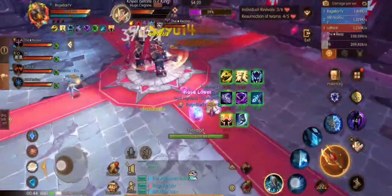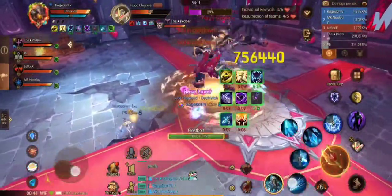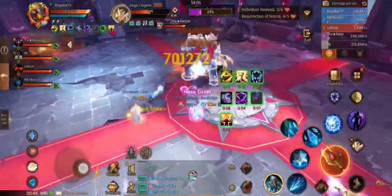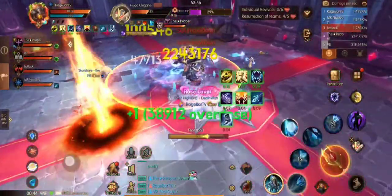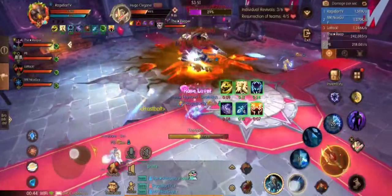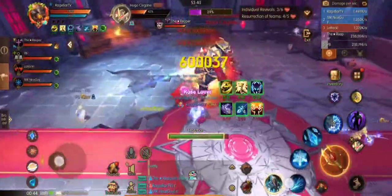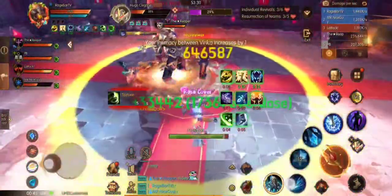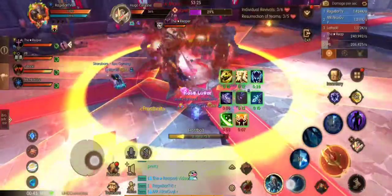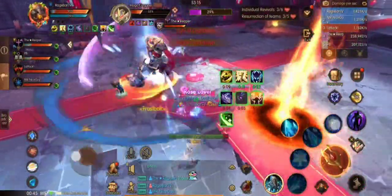When the boss reaches 74%, he will teleport to the middle of the room and do a massive AoE where the dead zone is on the outside and the safe zone is on the inside. Ensure you're standing on the inside of the safe zone to not be killed by this mechanic. The next mechanic the boss will do is spawn a bunch of clones and do ground AoEs. The easiest way to avoid this is to stand right under the boss as he's casting this ability, as you will dodge all four beams, or just sidestep if you're farther away from the boss.